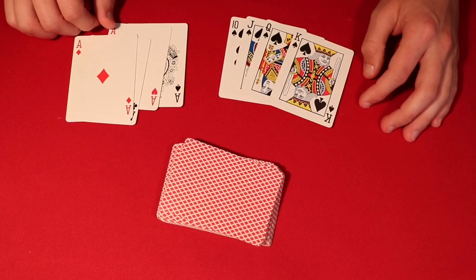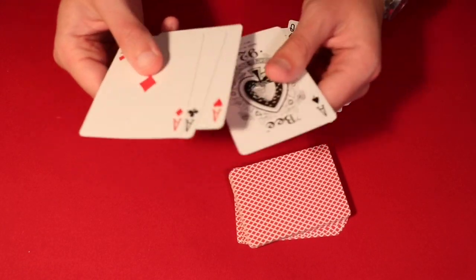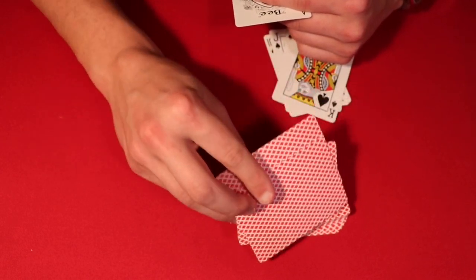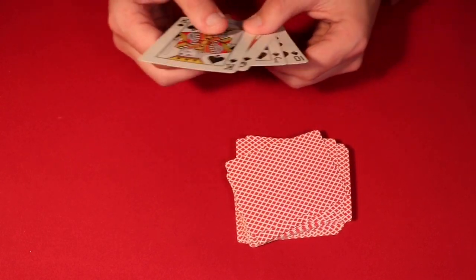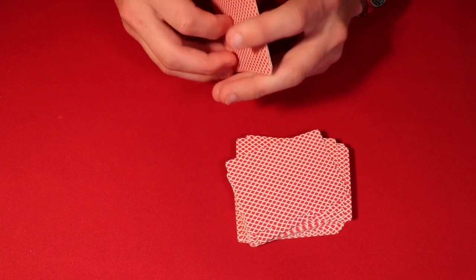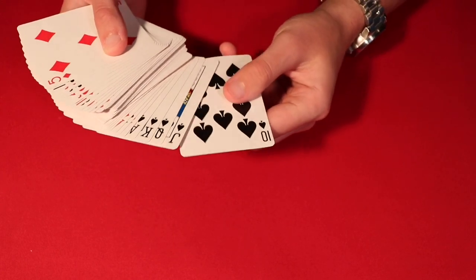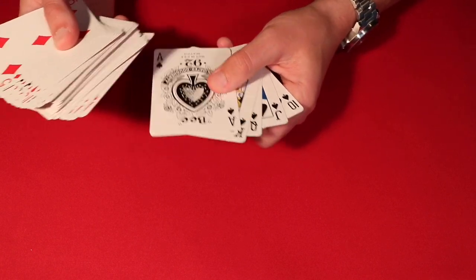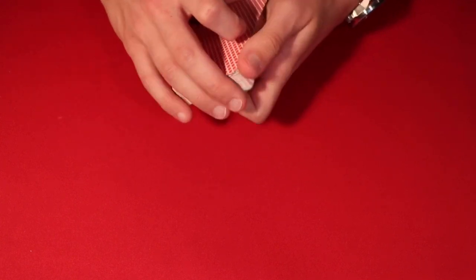Go ahead and take those out from the deck. Once you've got them, here's the setup: take the three aces — the non-spade aces — and put those on top of the deck. Then take your ace of spades and put that on top of them. Then take the 10, jack, queen, and king of spades and put those on top of the ace of spades. From the top of the deck you should have: 10, jack, queen, king, ace of spades, then the three aces.